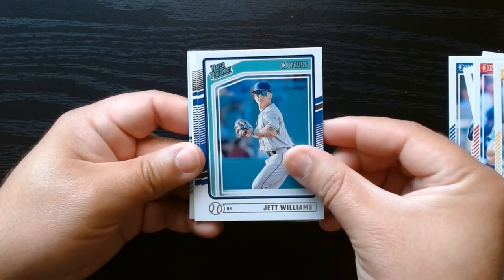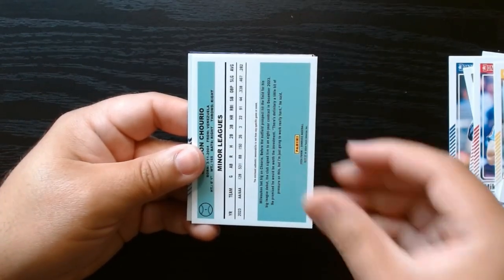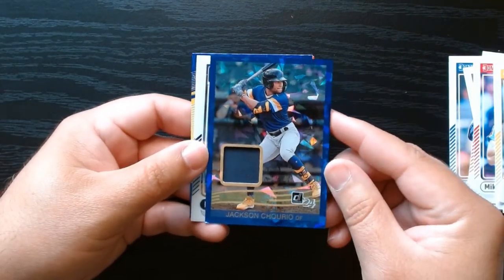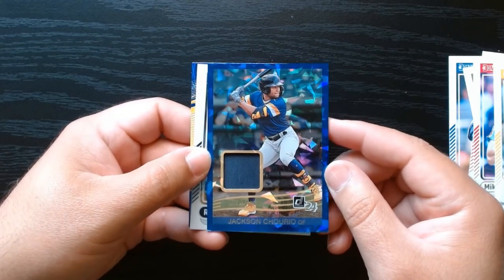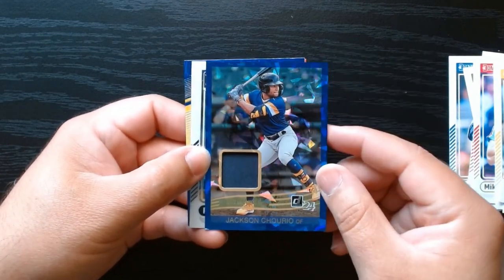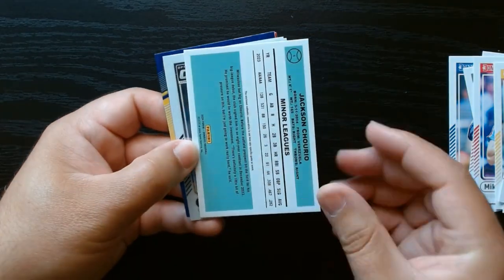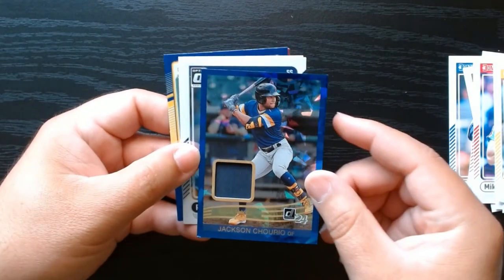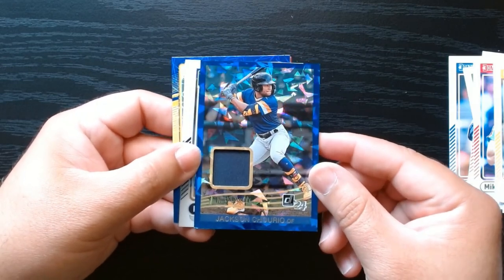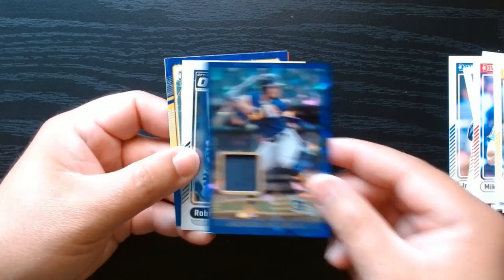I haven't seen anyone get two autos, so this is more than likely a mem. Unless I got screwed. Here we go. Jackson Churio — is this our mem? Okay, we'll take a Jackson Churio. That is not a bad one to get. Not numbered — I know the ones that get the numbers here. I wish they put some color on that, but at least it's not like a white napkin. We will take a Jackson Churio.